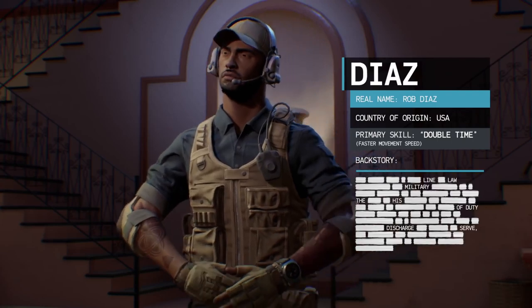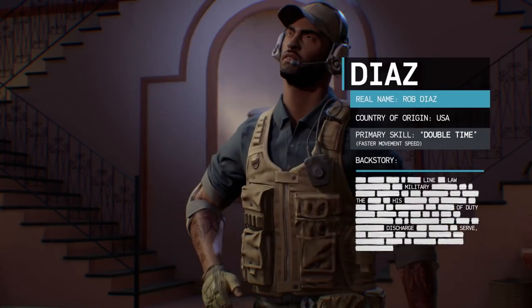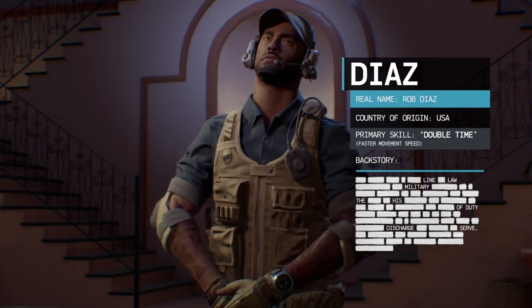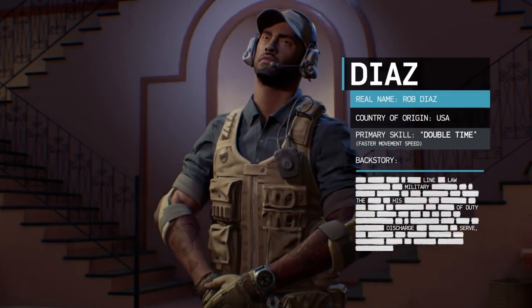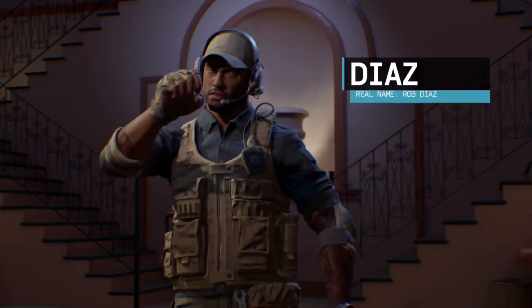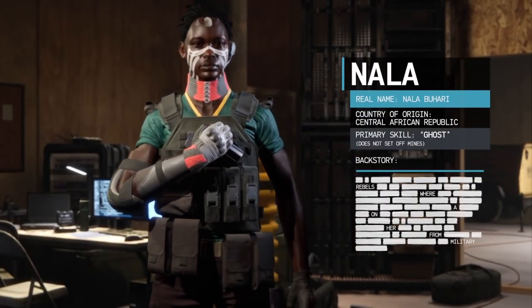Diaz is up next, with his Double Time skill allowing him to run faster than any other operator. It's a quite useful skill when complemented with Ninja, Ghost, Bullet Sponge, or Heavy Juicy as secondary skills. He's probably better suited to attacking than defending, especially if you like to rush the defenders. I'd give Diaz a spot in A tier, seeing as he goes well with many other skills.